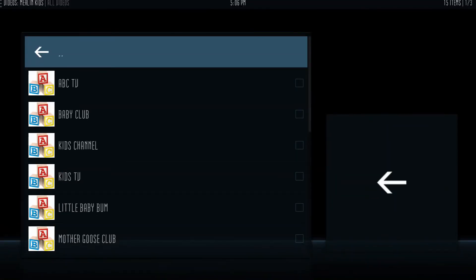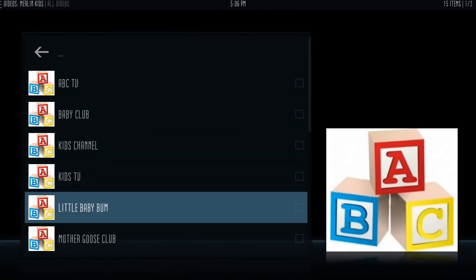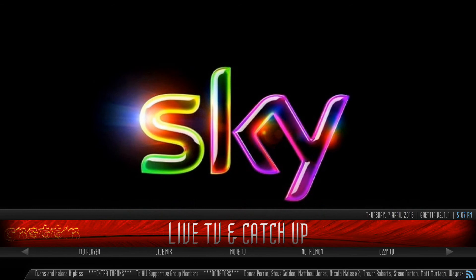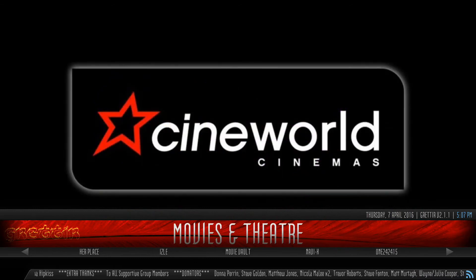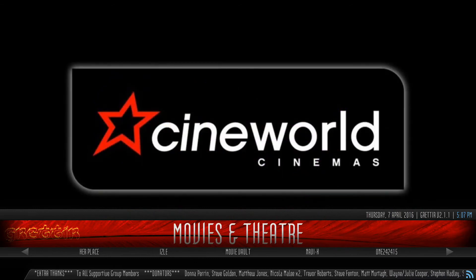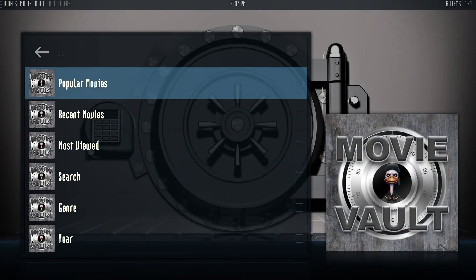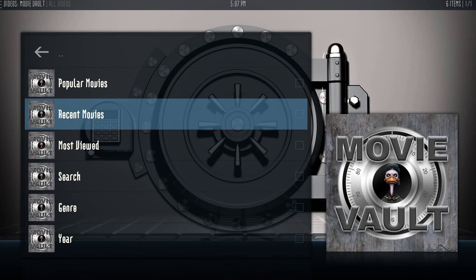Let's go over to Children and Family — Kitty Cartoons, Kiss Cartoon, Merlin Kids — see what that has to offer. Just sorted by different channels. Not interested in the live TV part. Movies and Theater — you get your Movie Vault, let's take a look at that. I haven't really heard of the Movie Vault one.